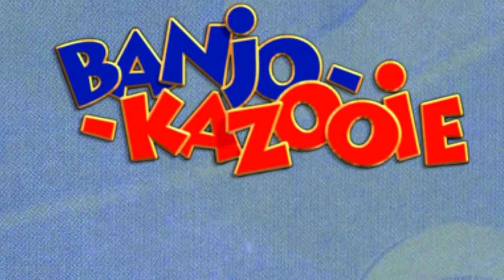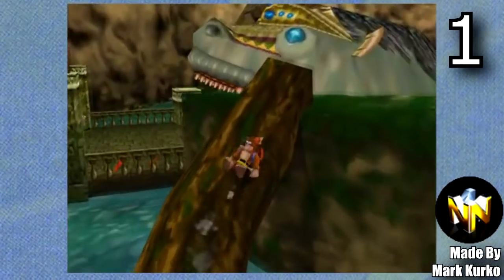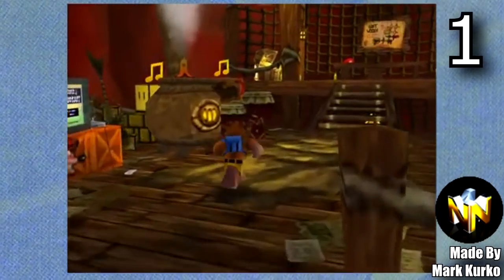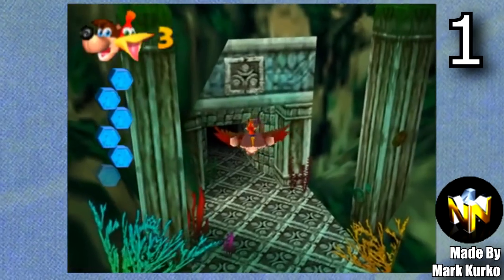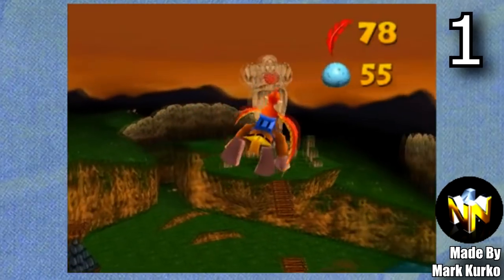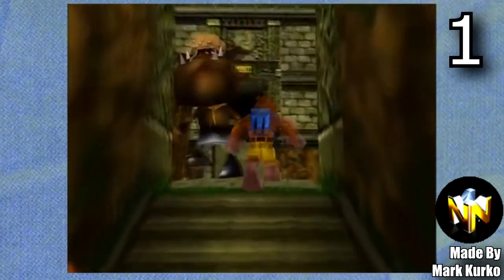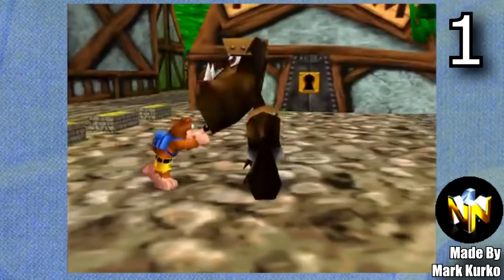We're gonna start this video by looking at the Banjo Kazooie hacks. Just over a year ago Mark Kirkel released Banjo Kazooie: The Jiggies of Time. This ROM hack is incredibly huge — it contains pretty much the entirety of Ocarina of Time. In my playthrough it took me over 25 hours to complete. It's legitimately a whole new Nintendo 64 game experience and I honestly could not recommend this ROM hack enough if you're looking for a full game.